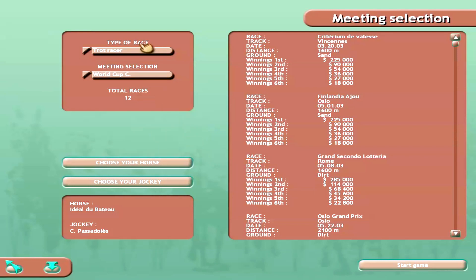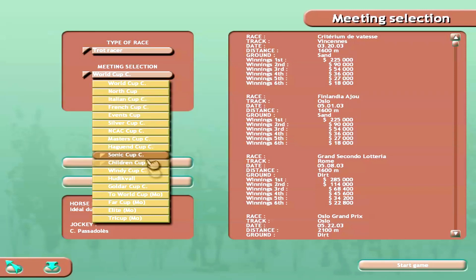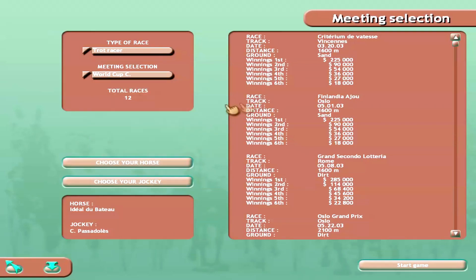We're going to do a harness race — the World Cup. As you can see, they have all these cups: North, Italian, French, and some I'm not familiar with at all. The interface is very basic, not the prettiest, but keep in mind this is the first game I ever played with harness horse racing, so it'll always have my love.